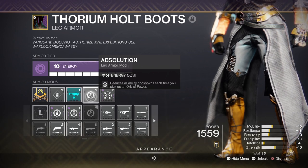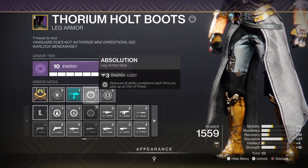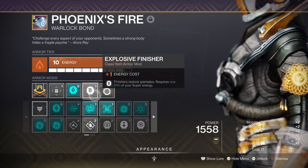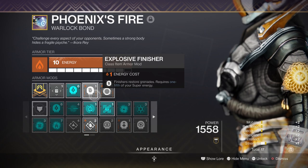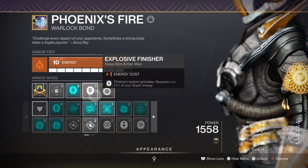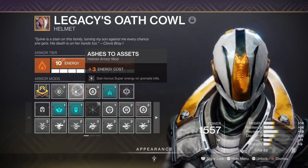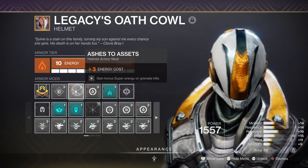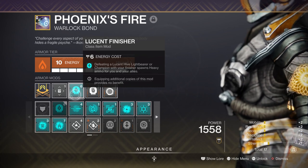The only downside is that if you play any content with champions involved you'll need to switch one of the mods out or use a weapon with anti-champion mods built in. For grenades, Elemental Wells and the Absolution perk help, and I recommend adding the Explosive Finisher mod as this can help you get grenades back if you use your melee at the wrong time. This will cost 150 of your super, but I've also added the Ashes to Assets mod to generate super energy back quickly through grenades, offsetting the negative effect. This will also mean the Lucent Finisher mod will proc and create heavy ammo for us, so it's all a win-win as long as you don't abuse it.